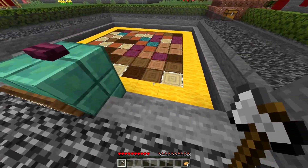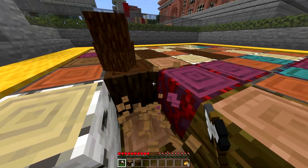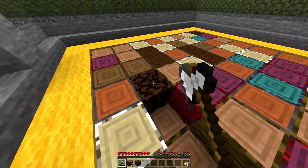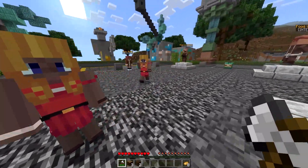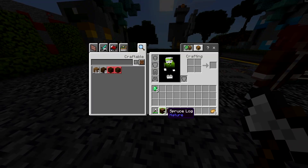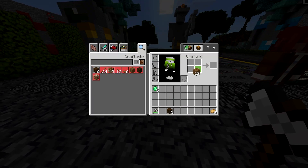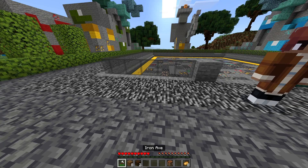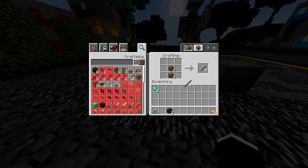This is all wood. Alright, if we take some of this wood, like that, we can make a crafting table. Let's do that — crafting table, like that. Beautiful. We'll put that there. Then we're going to need a pickaxe, like that. Beautiful.